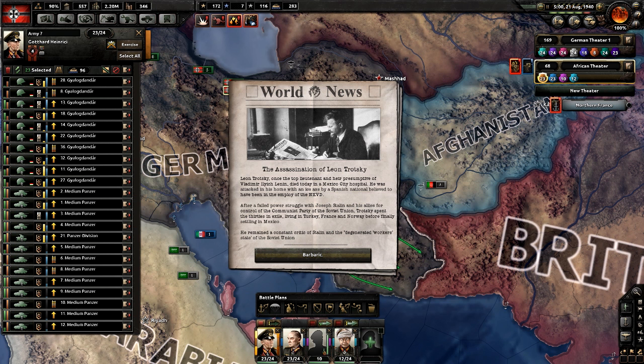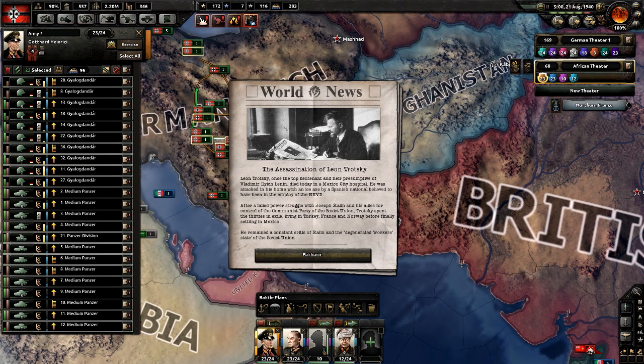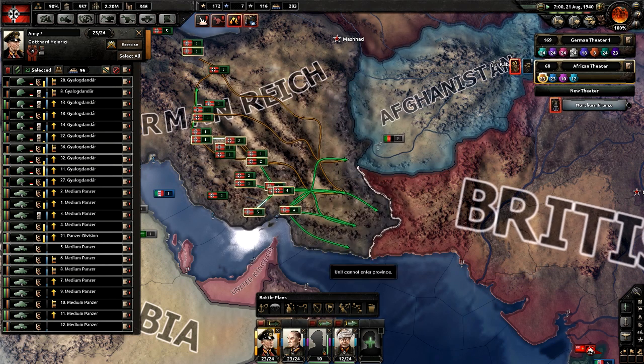The assassination of Leon Trotsky — Leon Trotsky was once the top lieutenant and heir presumptive of Vladimir Lenin. He was attacked in his home with an axe by a Spanish national believed to have been employed by the NKVD. After a failed power struggle with Joseph Stalin, Trotsky spent the 30s in exile in Turkey, France, and Norway before finally settling in Mexico, remaining a constant critic of Stalin.